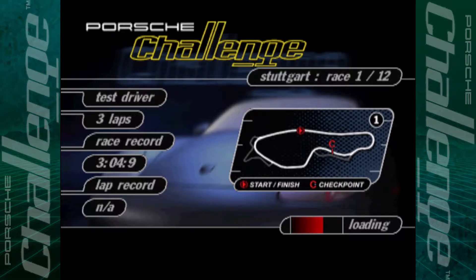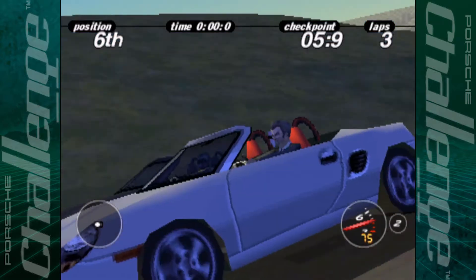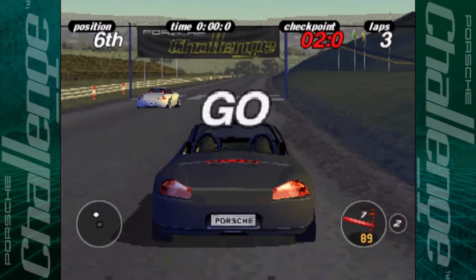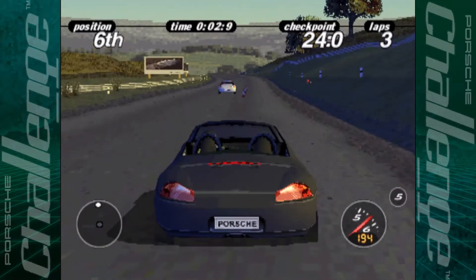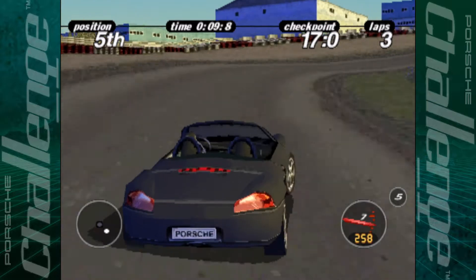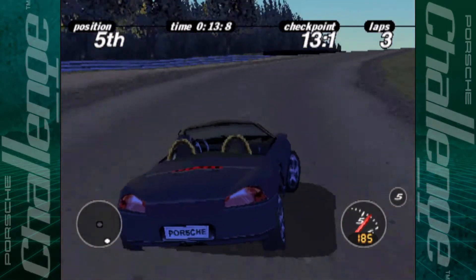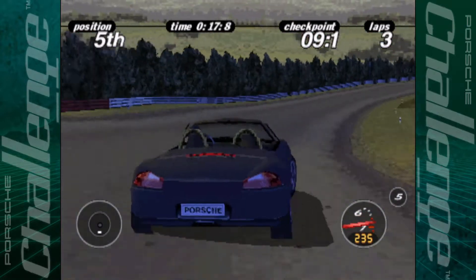The same races as before: starting off with Stuttgart, then the USA, then Japan, and of course Alpine. Away we go — and my driver doesn't say a damn thing at all. He was like the Stig before the Stig was a thing. There we go, topping out at 262. The reason I'm using the test driver is that it makes our lives a lot easier with the timer.